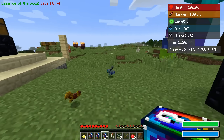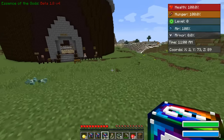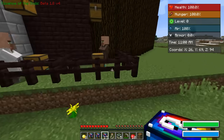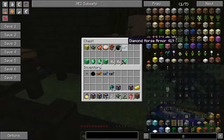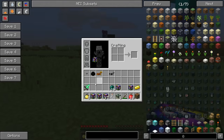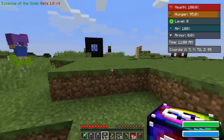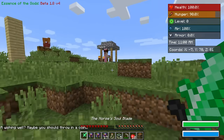Guess what I just got — some diamond horse armor! I can trade this in. I forgot — wait, where are the chickens? There were only diamonds, no chickens falling from the sky. Diamonds fell from the sky — are you blind? 18 of them! Let's see what's in this well — I got the Horse's Soul Blade, it's pretty awesome.